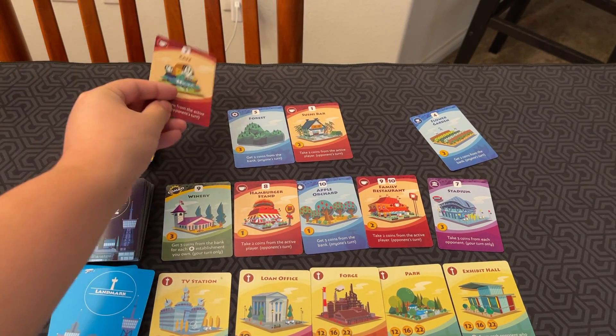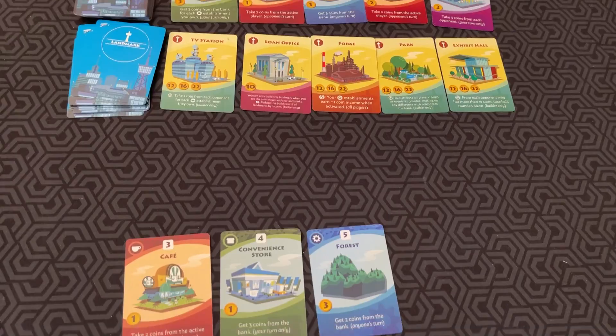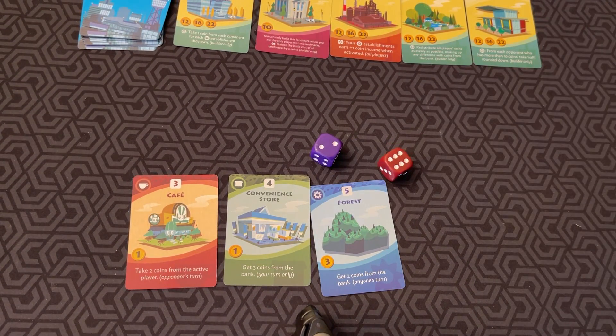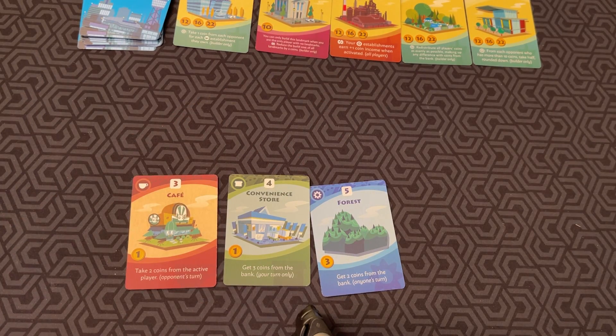Whenever you buy cards, you always replace them with unique buildings. On each player's turn, what you do is you roll the dice. Then all players can activate establishments that match the result, and then the active player can build.